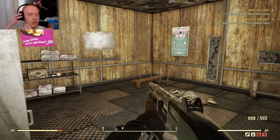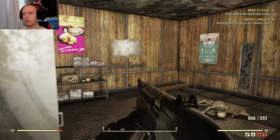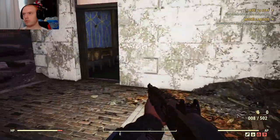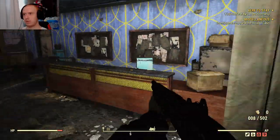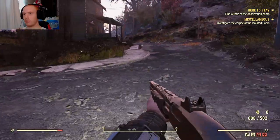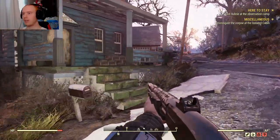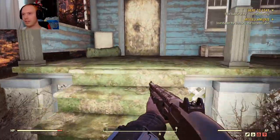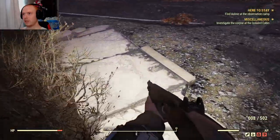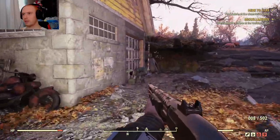Three sets of 12 reps — dumbbell bicep curls, tricep extensions, and back extensions. A little peeved about the lack of proper equipment. Only eight more luxury coffins to make quota in Flatwoods. Be difficult given the financial situation around here — just need to remind them of our friends the Chinese.